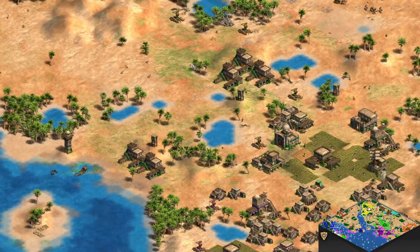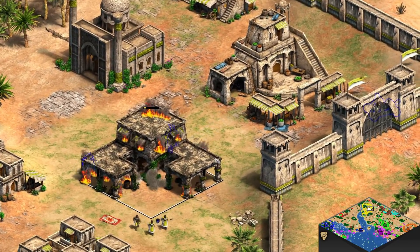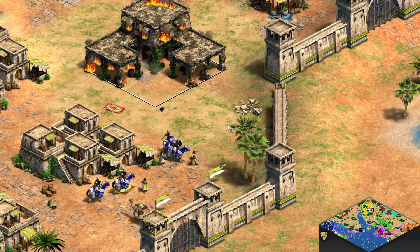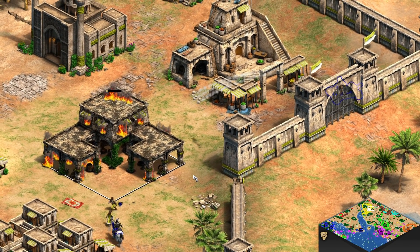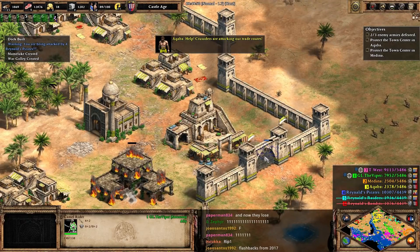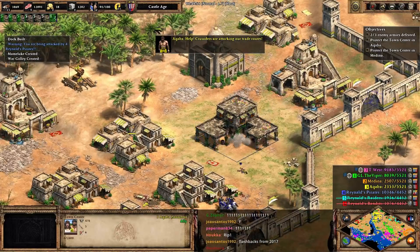Do we get defeated if we— Yes. What? No. He's sending vils. No, we're actually gonna lose. Welp. I have a camel unit over there. These raiders are attacking our team. It's hidden behind the gate, I can't see it.